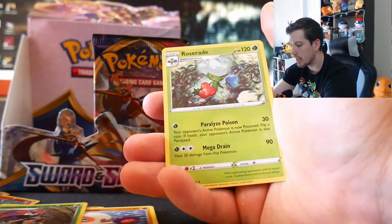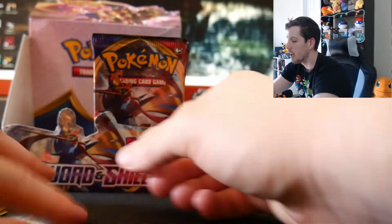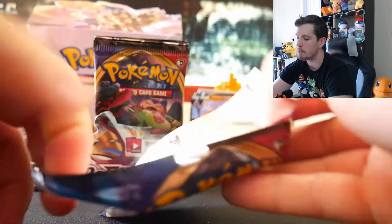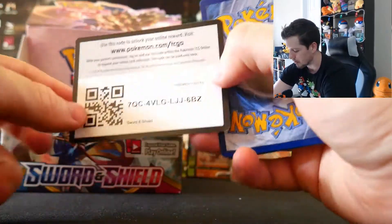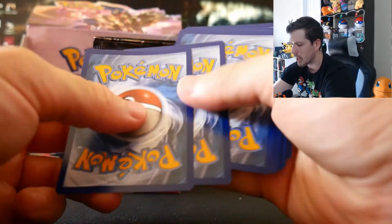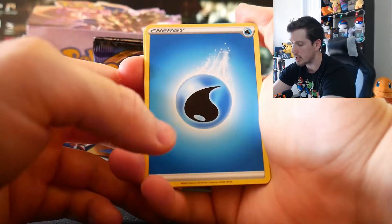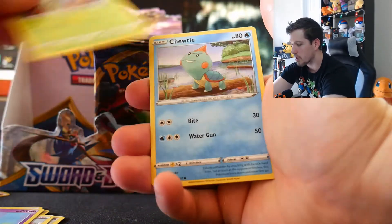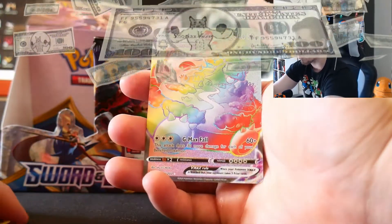An Orbeetle — haven't seen that one yet. And on the end we have a Roserade. I'm waiting for the shiny Roselia in Pokemon Go before I evolve one. I quit playing the games around the Diamond and Pearl era — the last game I actually played through. Pack: Hyper Potion, Yellgrunt, Munna, Roselia, Chewtle, Blipbug, Rhyhorn, Linoone. And on the end we have the Snorlax VMAX Rainbow Rare! Let's go!